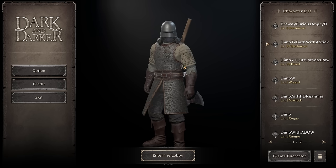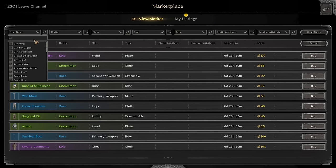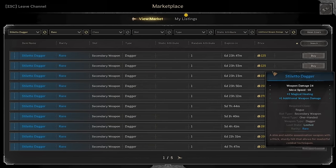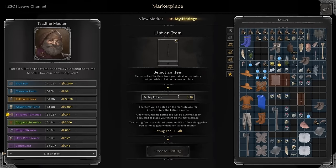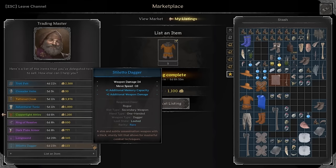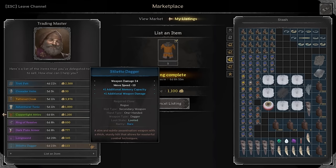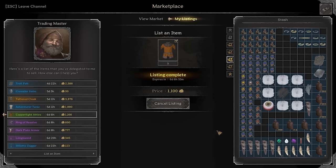We'll look for a blue stiletto of rare quality with additional weapon damage. On the market the cheapest is at 125 gold, so we'll list ours at 123 to be competitive. The stiletto will sell fast because rogue players value this weapon - it's one of the best weapons for rogues and definitely something any rogue likes to play with.